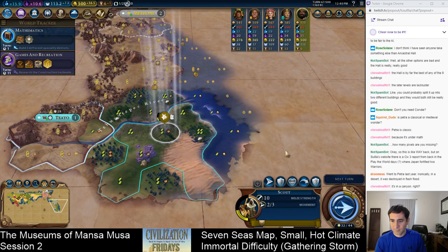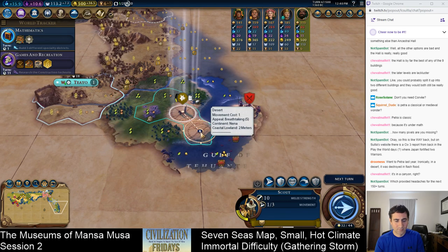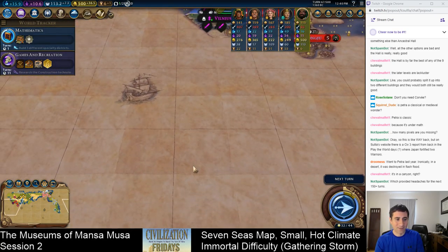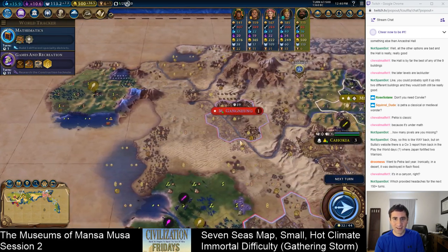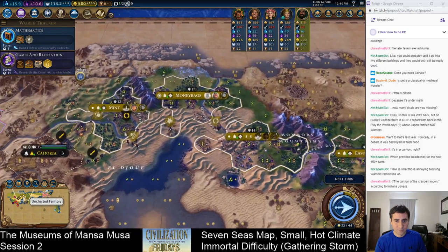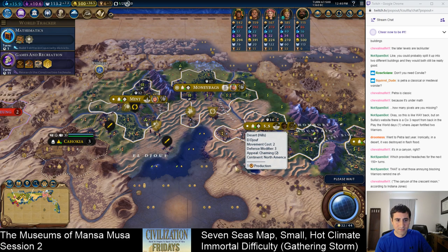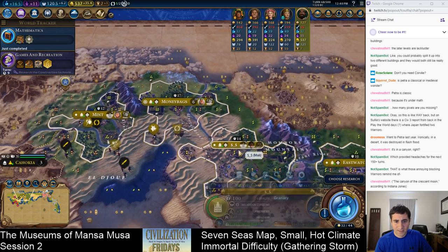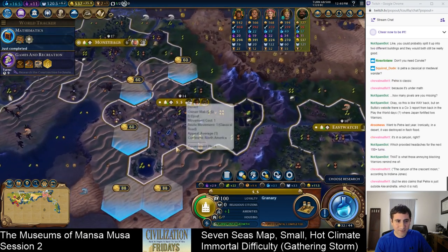Now it will finally let me scroll across the whole map. I'm pretty close to getting circumnavigation — I think I'll be the first to get that. I'd love to get a golden age for the next era. All right, we can finally build Petra starting next turn. This city can now start it. We should be able to get it down to 43 turns. We're going to make a play for this.